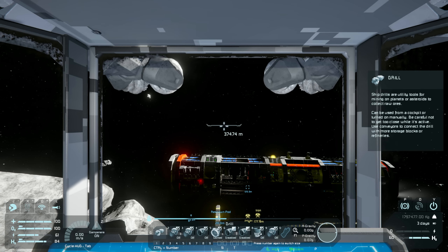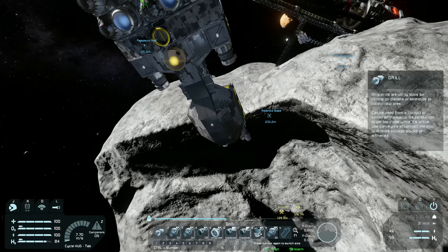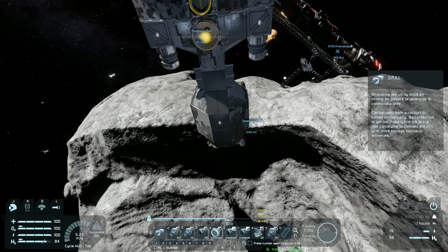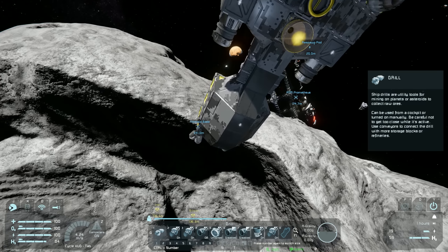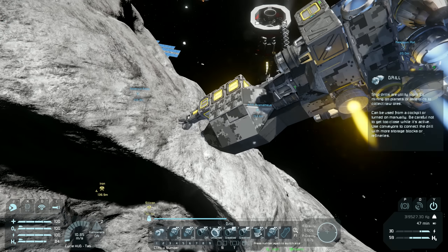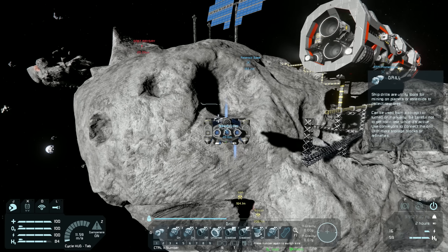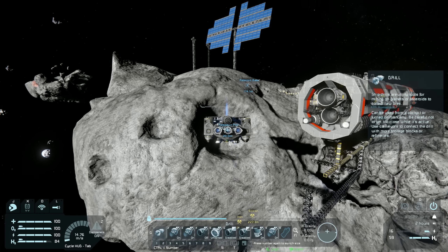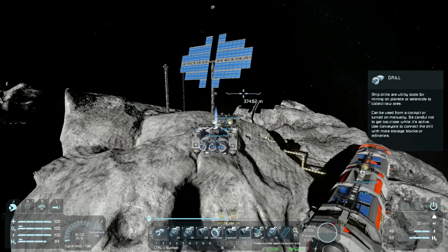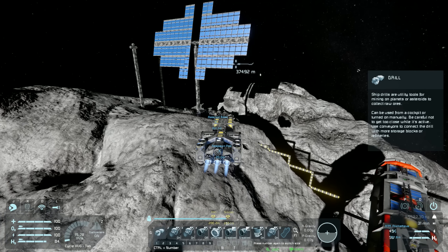All right, let's do some mining. We've made away with about 180,000 worth of iron so hopefully that'll be enough for the small grid build and a fair while beyond. I think the platinum we picked up from Mars is still refining — most of it is probably still there.